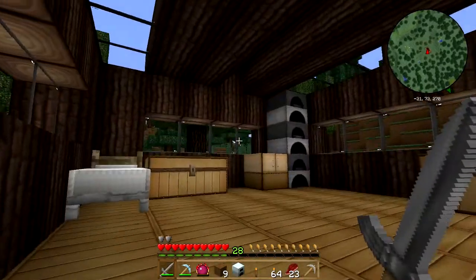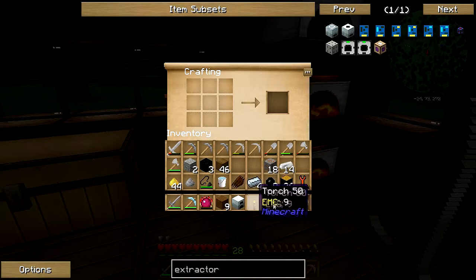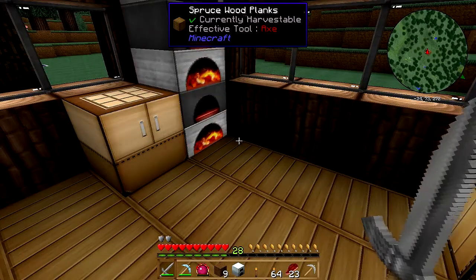Let's see, gonna smelt some copper ore. While doing that I think I'll make the tree tap. So let's see — wooden planks goes like this. Okay, they can't stack apparently, so we're gonna need four.